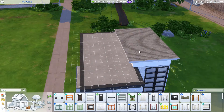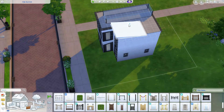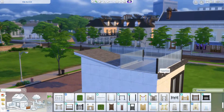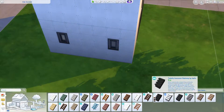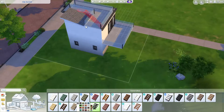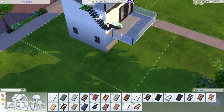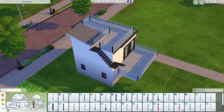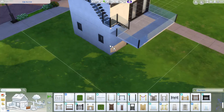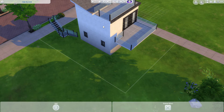We are building this modern townhouse, and there were a few things I knew I wanted from the beginning — otherwise it was kind of winging it. I knew I wanted a rooftop deck area and a carport. There's kind of a three-level outdoor living situation: rooftop access, a balcony, and a patio on the first floor.